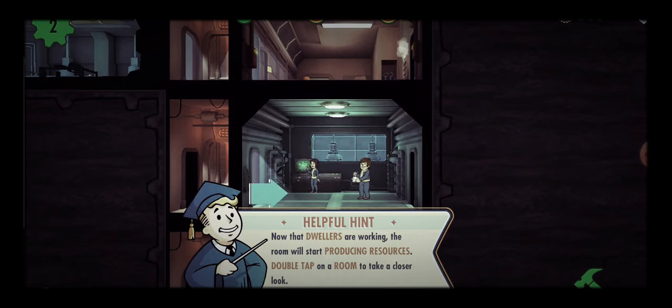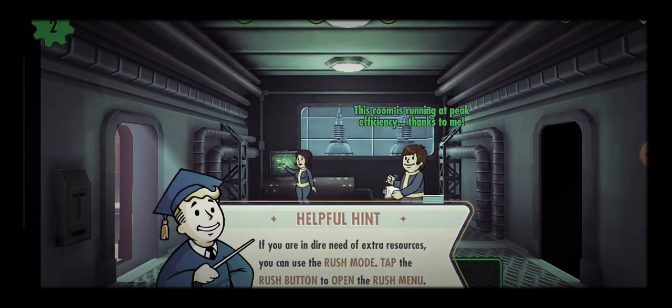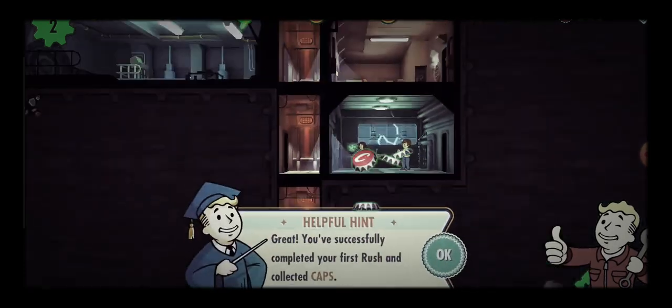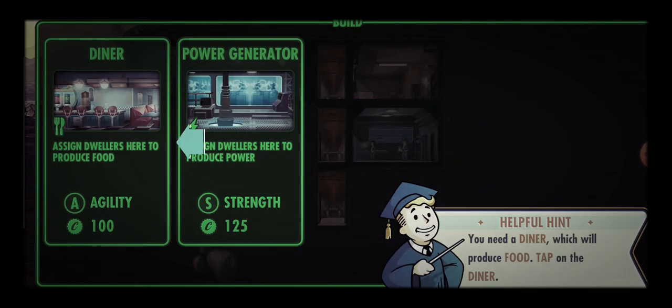Now that dwellers are working, the room will start producing resources. Double tap on a room to take a closer look. If you're in dire need of extra resources, you can use rush mode — tap the rush button to open the rush menu. Great, you successfully completed your first rush and collected caps! Now let's build a second room.